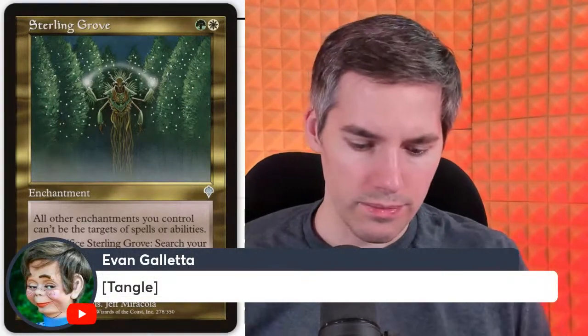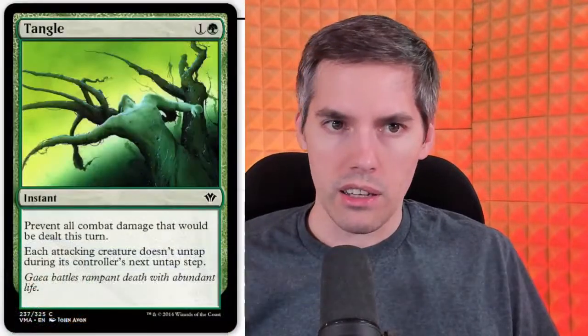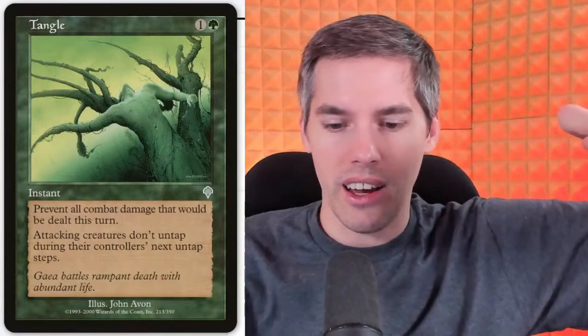Evan with Tangle — I played with Tangle back in the day. Green one generic instant: prevent all combat damage that would be dealt this turn, and attacking creatures don't untap during their controller's next untap step. So your opponent swings in for the win, you play Tangle and they're completely busted. Then your next turn you completely swing out and win — they will not survive two shots.